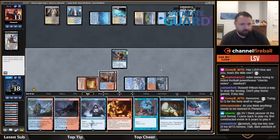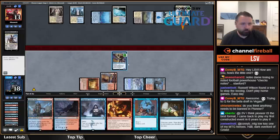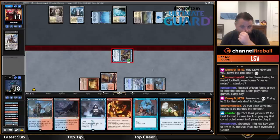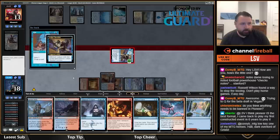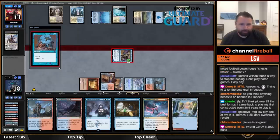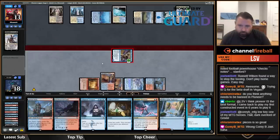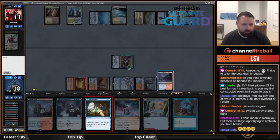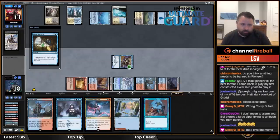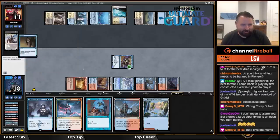Let's tack to Teferi here. I'm going to Opt because it's going to trigger the Ledger Shredder, and I'll probably discard Fiery Impulse again. Then I'll Chart a Course here.